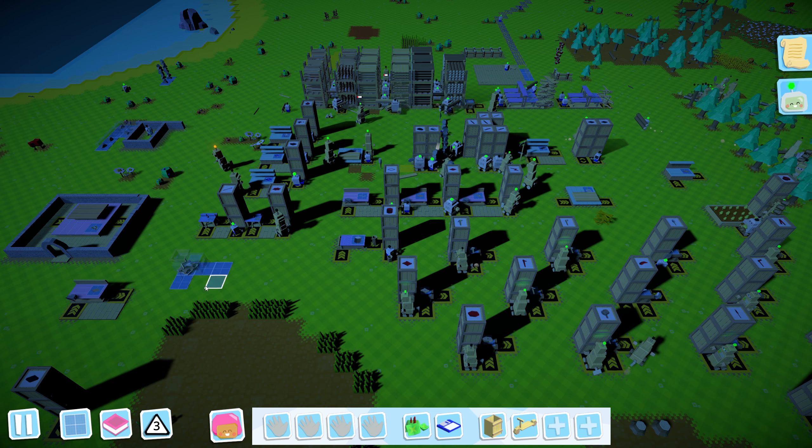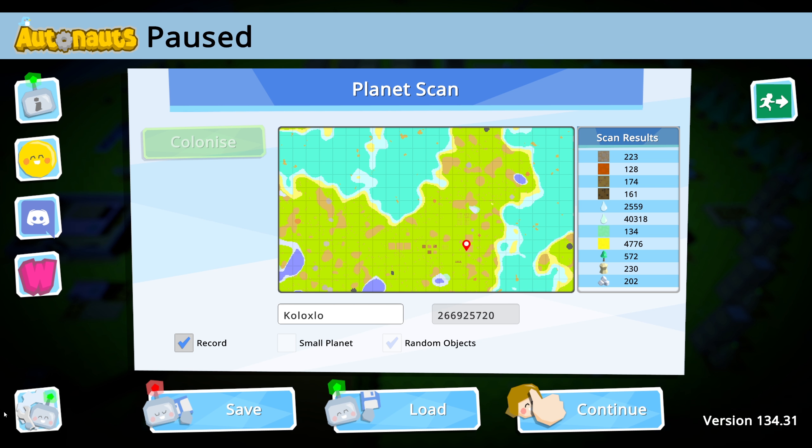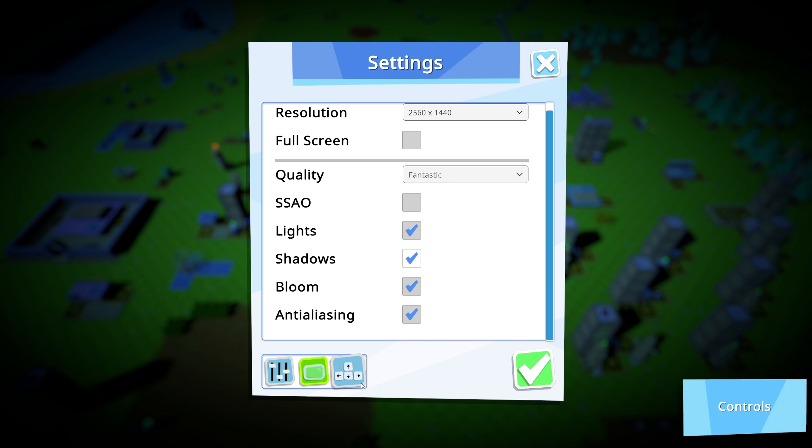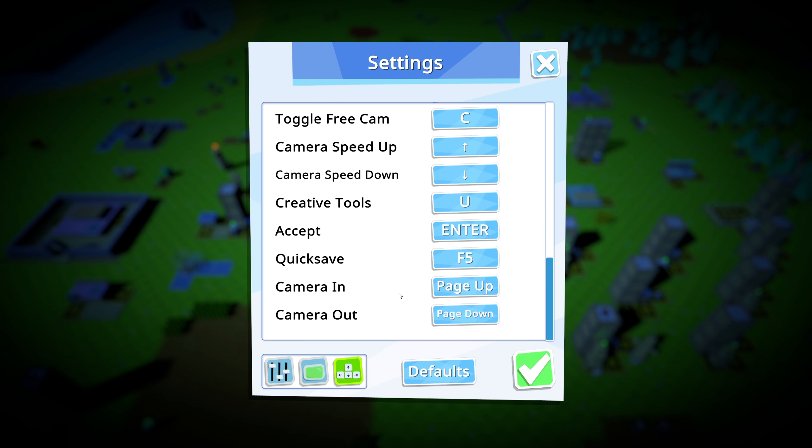Hopefully that doesn't bug us too much. Can I turn that off? Settings - music, nope, sound effects, nope. I did want to increase autosave so it's not freezing the game all the time.